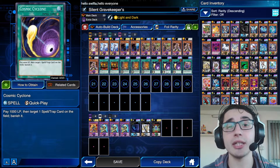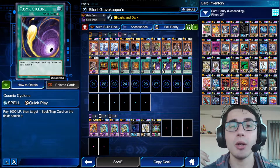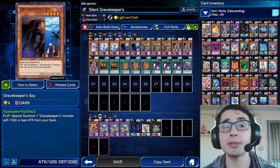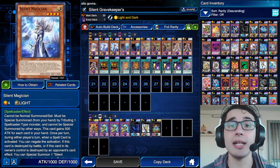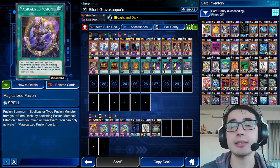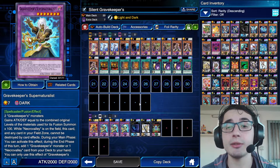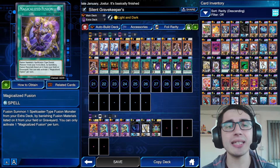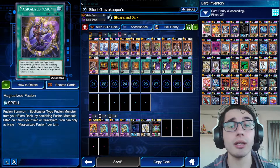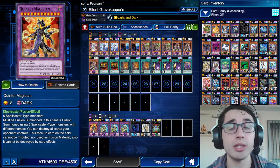We have triple Cosmic Cyclone, which is good for two reasons: it removes your opponent's back row, and its cost — paying 1000 life points — triggers the Light and Dark skill. So you can return a Gravekeeper's Spy or Gravekeeper's Spiritualist to search a Silent Magician directly. Last but not least, I decided to use Magicalized Fusion, because thanks to Gravekeeper's Throne and Spiritualist we can thin the deck quickly. If you don't want Magicalized Fusion, you can use semi-limited cards like Treacherous Trap Hole or Enemy Controller instead.